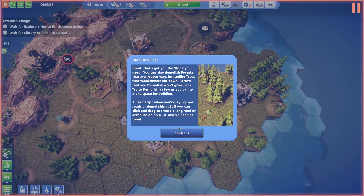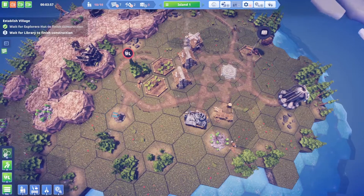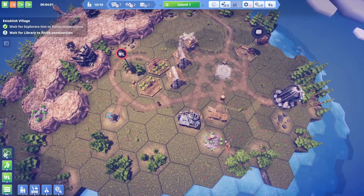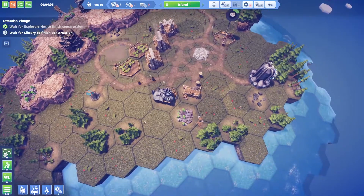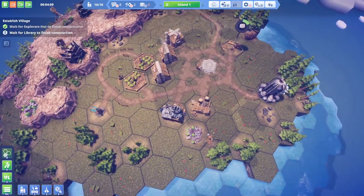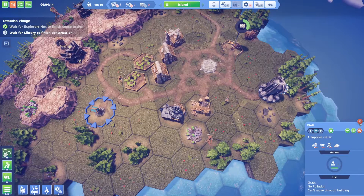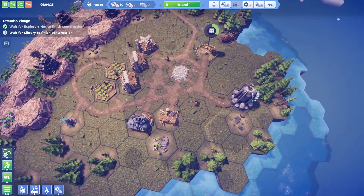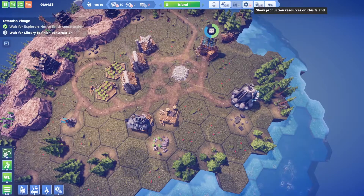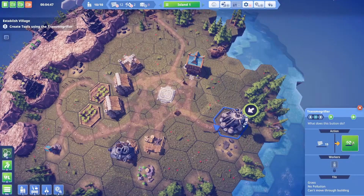Now that we've got the demolish tool, we can clear forests and things like that. I'm going to move that well later because I want the bonus from having it next to the fields. We have speed control now — I like to play on fast with these kinds of games. Now we need some tools: we can go here and make wood into tools.